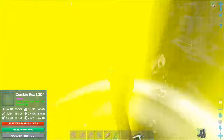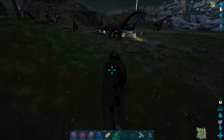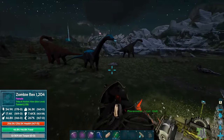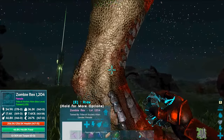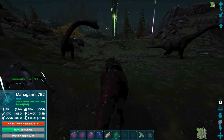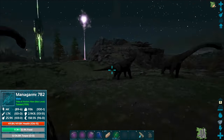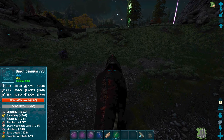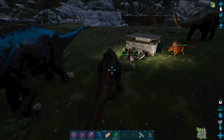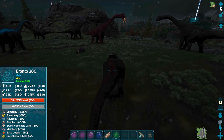Maybe I'll tame another ankylo off camera — we killed two and tamed one, and we're taming more zombie rexes right now, so it shouldn't be too hard. What is that? I just roared — I want to make sure there's no mega bithicus or apex creatures around here. Oh god, it is right there! Wait — is that a zombie titanosaur? Okay, that's fine. There's a roar — I want to make sure there's no mega bithicus apex nearby.